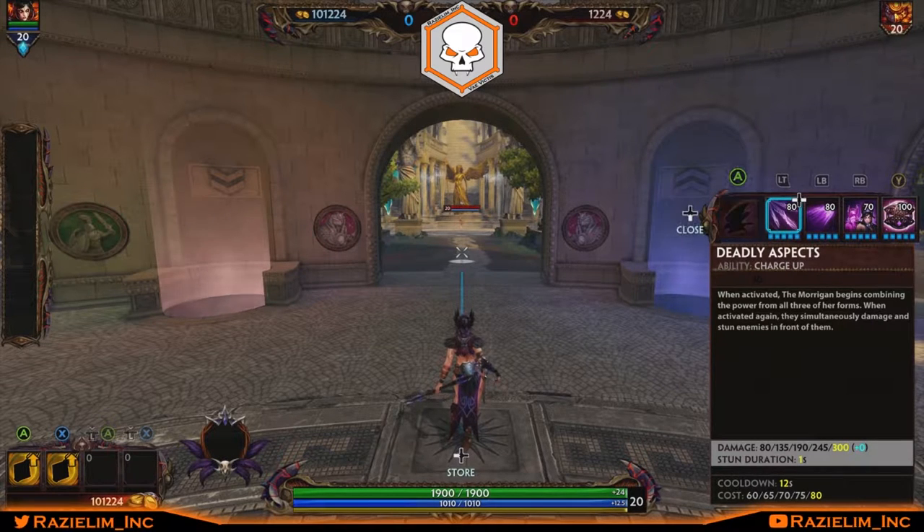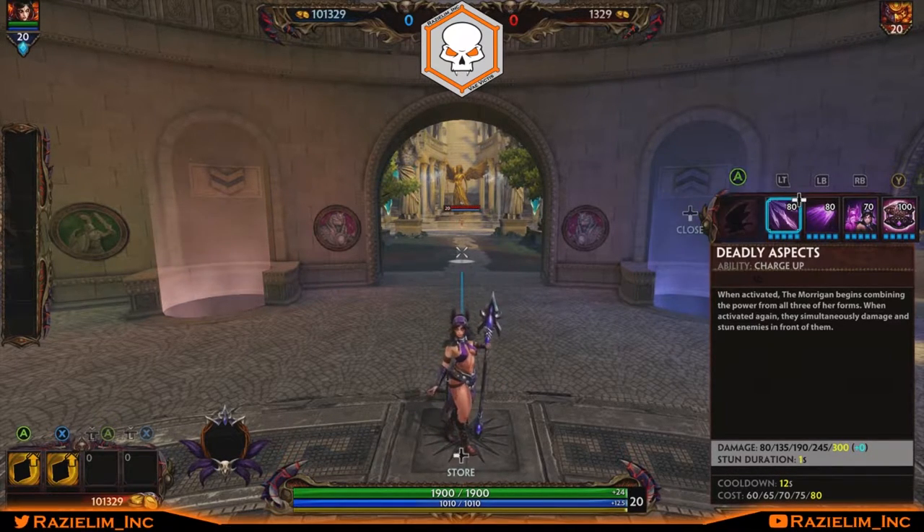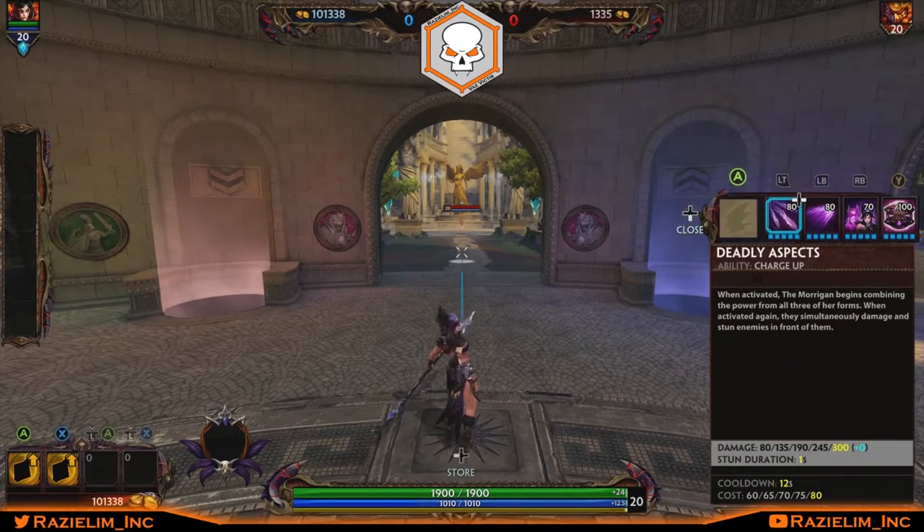Her one is called Deadly Aspects. It's a charge-up ability you can cancel. When activated, the Morrigan begins combining power from all three of her forms, and when activated again they simultaneously damage and stun enemies in front of her. This is her initiate and her chase ability. It's great for setting up teammates. The scaling on it is 80% of her magical power — a pretty decent chunk.